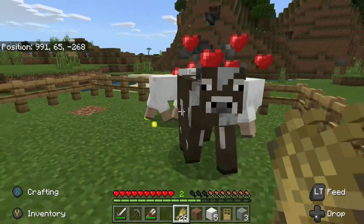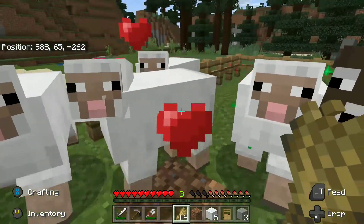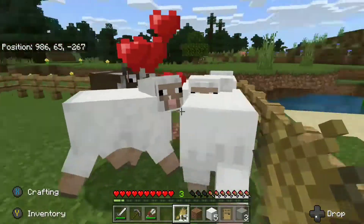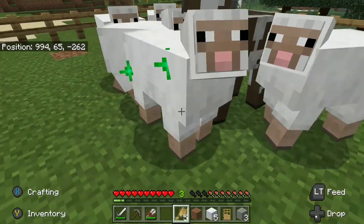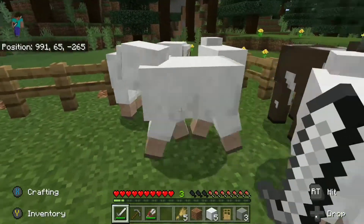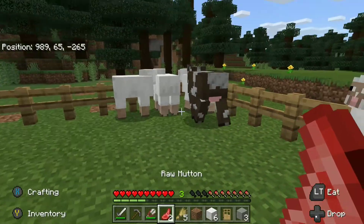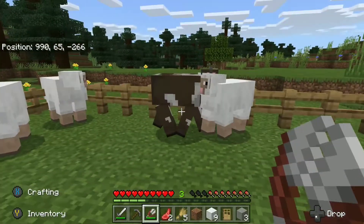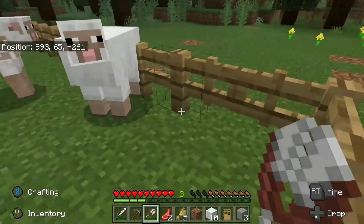For the sheep we can go ahead and breed them — just click on them, they get little hearts, and then they'll have a baby sheep. You can feed the baby sheep to make them grow up faster and continuously breed them. You're able to breed animals about every five minutes. So every five minutes you re-breed them, get new babies, then kill them — there you go. We got two muttons and some wool. You can also shear them and make more beds, banners, and a whole bunch of stuff with wool.